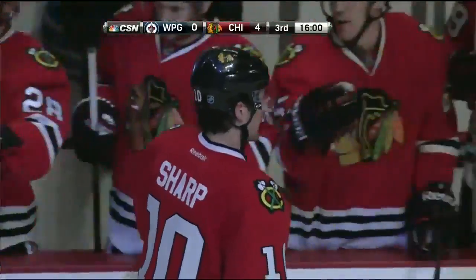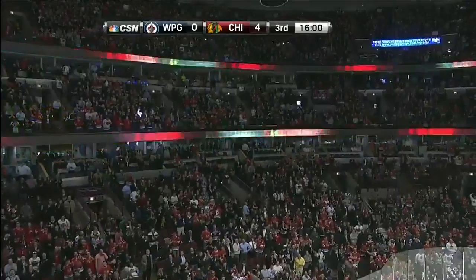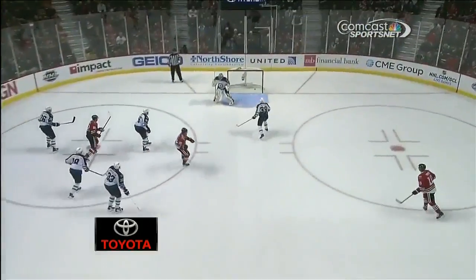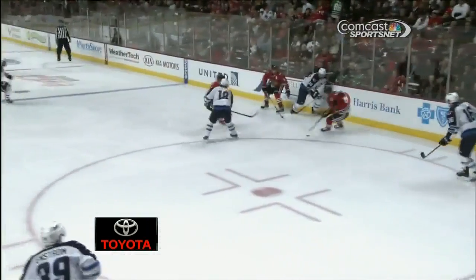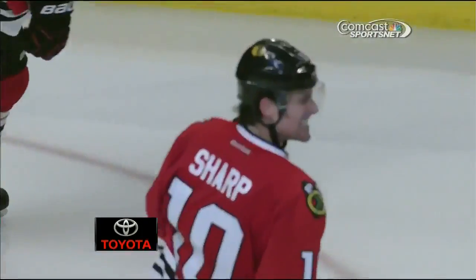We heard Mike Kitchin, assistant coach for the Blackhawks, talk about the jump that Patrick Sharp has. Watch him jump on this puck, and the release. Again, Winnipeg has it, they turn it over. Good job by Duncan Keith. And just like that, it's in the back of the net. Watch number 10 jump — and then watch the release. That's just a laser over the shoulder of Montoya.